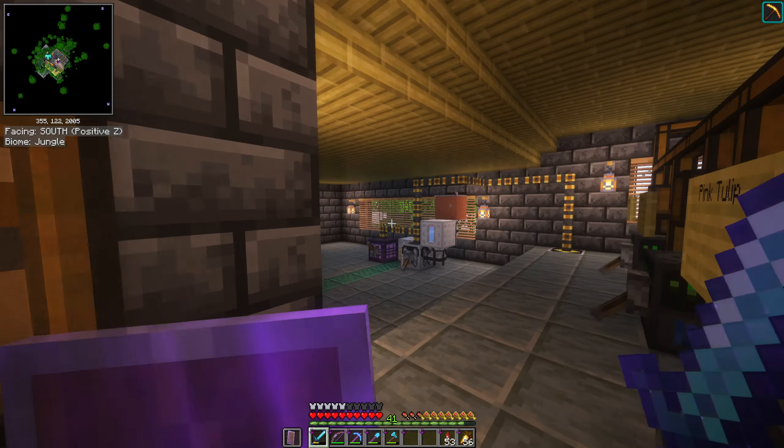The panels feed down to a transformer block on the side of the wall, which goes down to my basement. Transformers are designed to interface between two different tiers of cables, but I mainly used them so I didn't have holes in the wall. Down here I have heat generators — they need to be surrounded by lava — and basically as long as they're surrounded by a heat source they'll generate energy, which feeds into the bottom of the battery blocks.